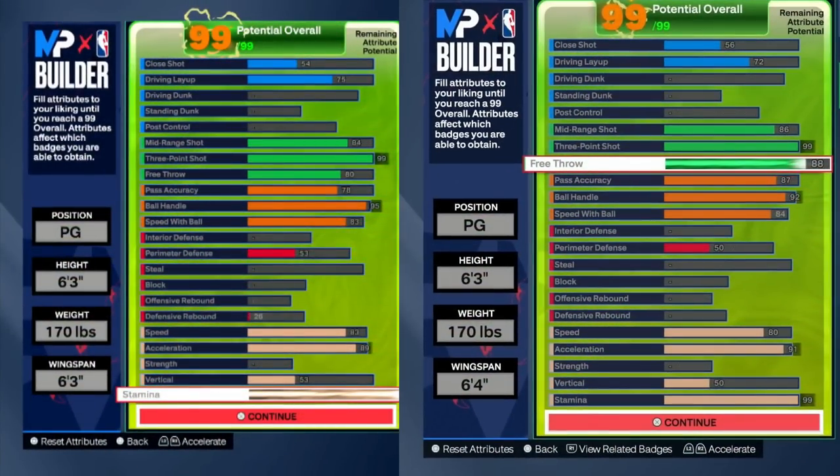On the left is the build we just made; on the right is another build with pass accuracy. Same defensive stats. The one on the right actually gets a higher acceleration and a higher free throw. Both get a 99 three-pointer, both don't have a dunk. The one on the right doesn't get a 95 ball handle, so it doesn't get Steve Francis, but it still gets gold speed booster, 84 speed with ball, and 87 pass accuracy. If you don't care for Steve Francis, go with the build on the right. This shows how expensive a 99 three-pointer is — you're not going to have any finishing or defense if you want a 99 three-pointer with at least 92 dribble moves.